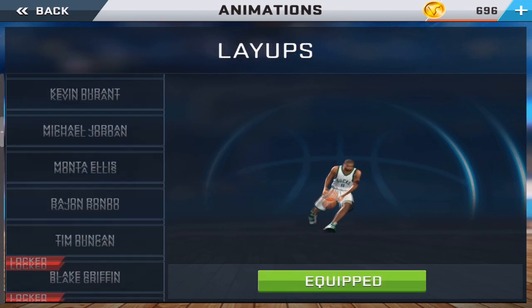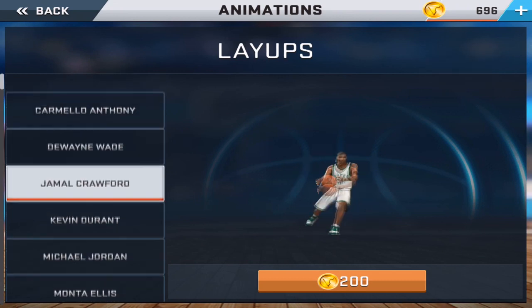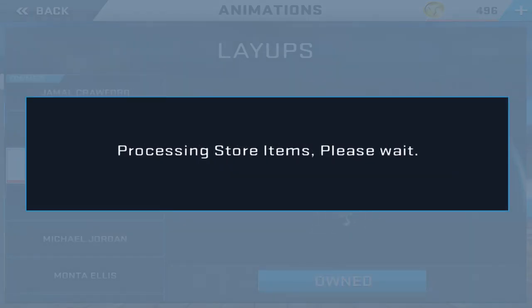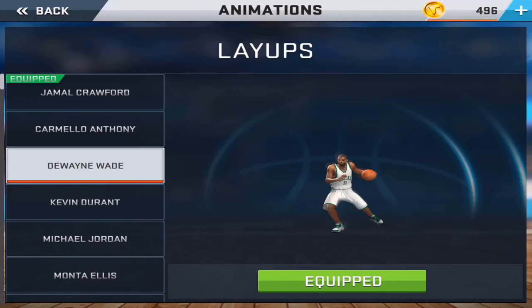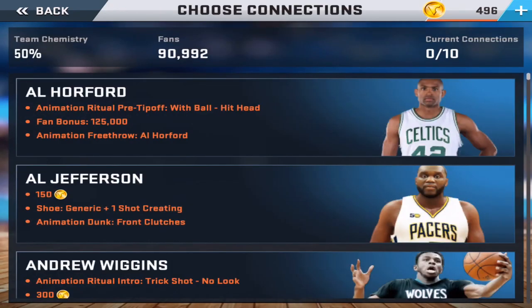These are the layups available, but your boy is sticking with that Shake and Bake — the Jamal Crawford layup package. I saw a lot of comments asking for a dribbling tutorial and a shooting/layup tutorial — I've already done that in 2K16 and it's very similar. If you guys really want me to do it again I can, but the only thing I haven't done yet is the post tutorial. I'll try to get that out in the future.